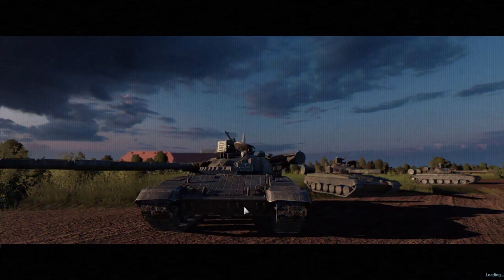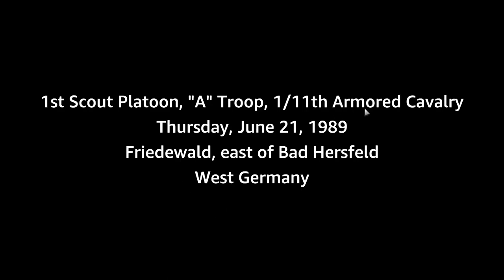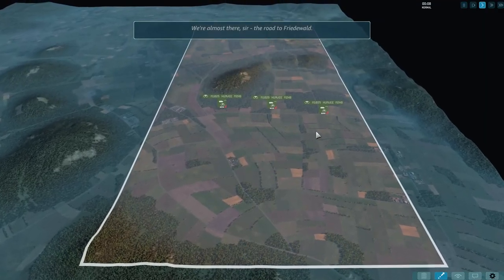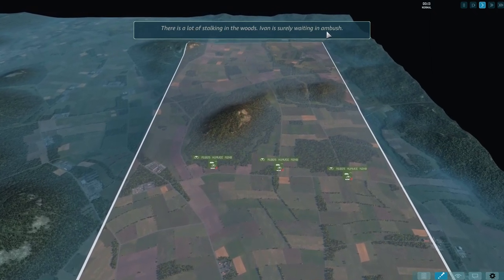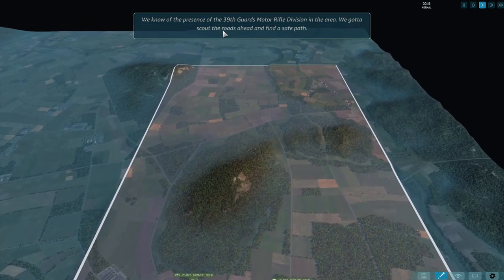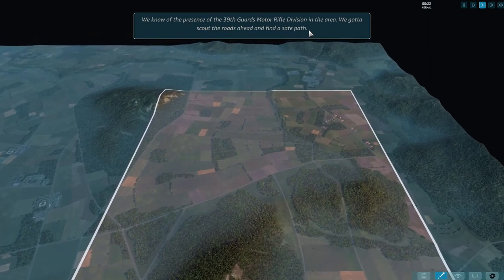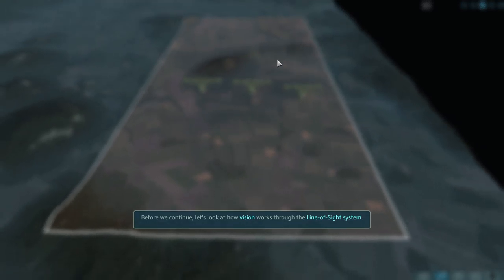Recon. First cut platoon, 1989. We're almost there sir — the road to Friedwald. There is a lot of stalking in the woods; Ivan is surely waiting in ambush. We know about it — presence of scattered units from the 39th Guards Motor Rifle Division in the area. We've got to scout the roads ahead and find a safe path. It's funny how they use the name Ivan — it's like the typical Russian name.